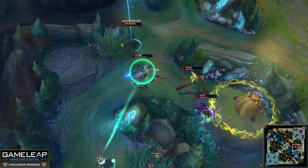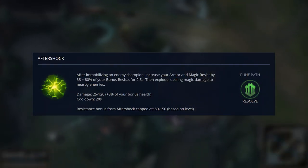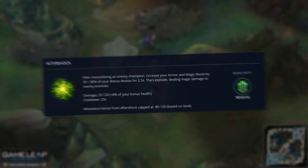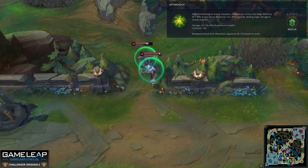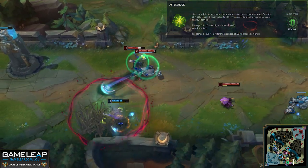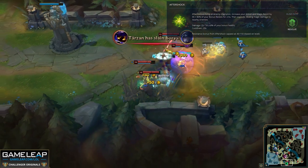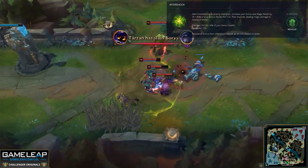For runes, you want to make sure you're taking Aftershock. Aftershock is just so good for Thresh because he has his Q and his E to proc it. Even if you miss your hook, you have a failsafe with your E. And if you manage to miss both, well, we both know what went wrong there.